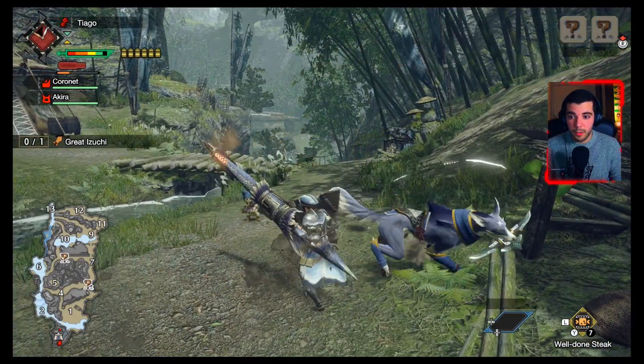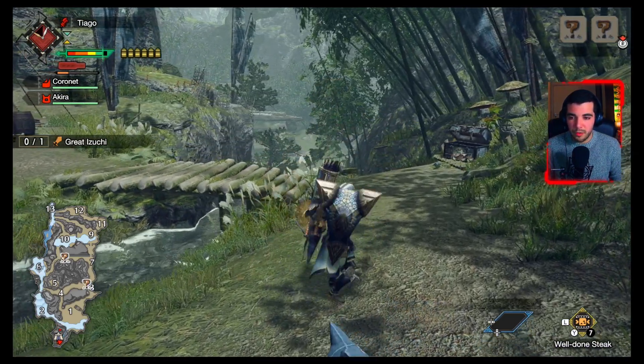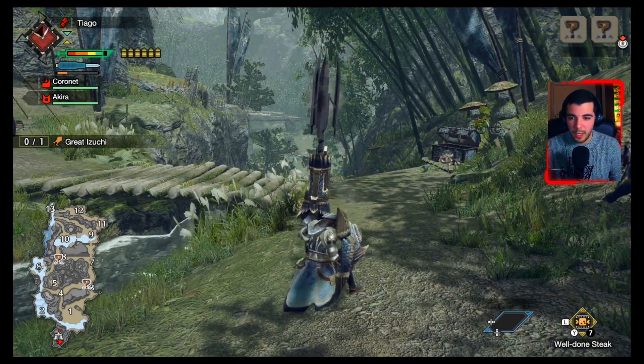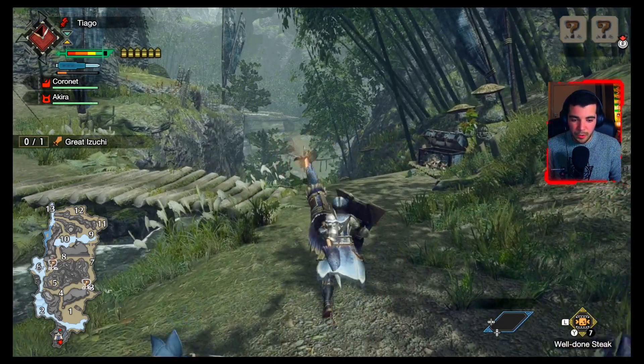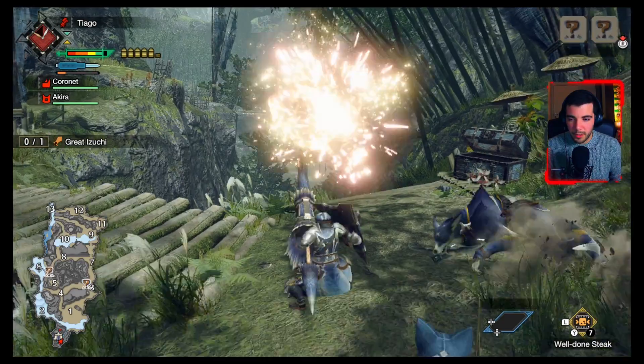The Worm Strike Cannon is also a type of ammo you can reload, but to reload it you need to do the stationary reload — stopping and pressing right trigger and A. There are also more combos: you can fire the Gunlance three times and it will trigger the Worm Strike Cannon again.